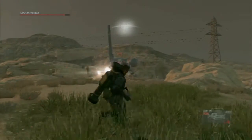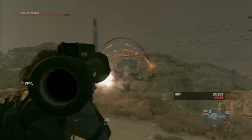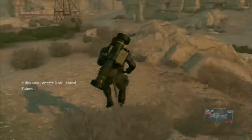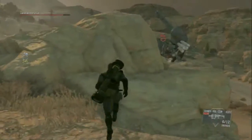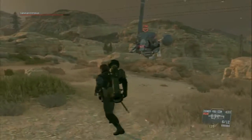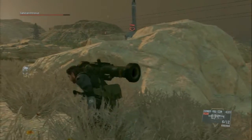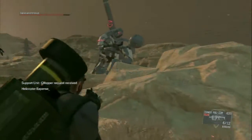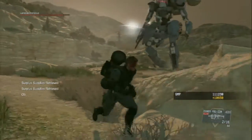I also recommend you bring night vision goggles as well, because whenever he releases that red mist you want to be able to see what you're doing, and night vision goggles allow you to do that. I also bring a grenade launcher with me just so I've got something to fire at him while I'm waiting for a supply drop to replenish my rockets.